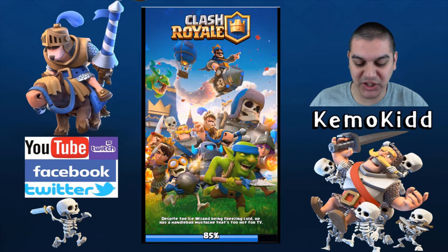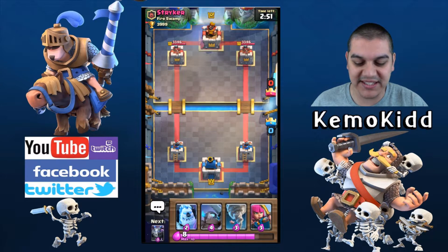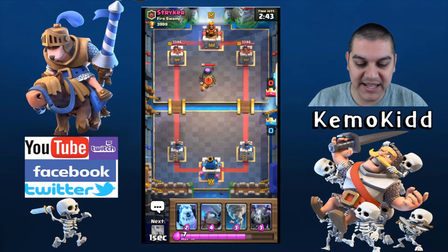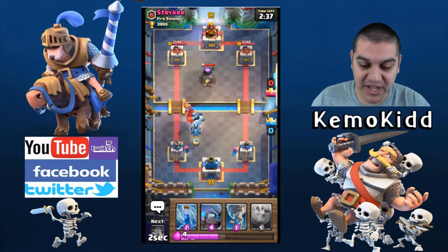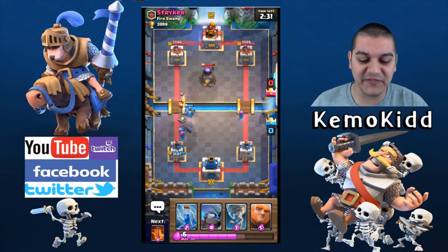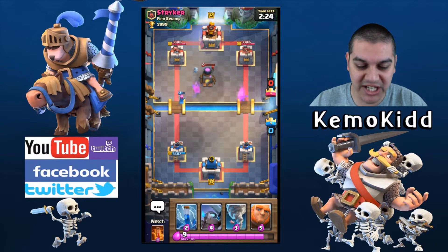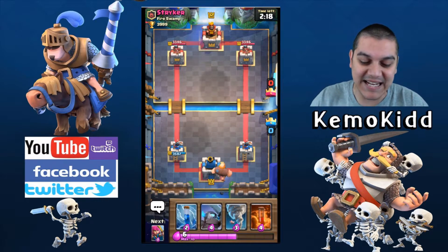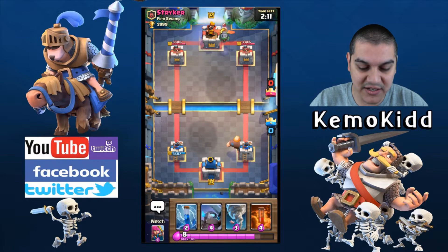First up, we've got Striker from the Fire Swamp at 3,999 trophies. I'll start off splitting some archers back here. He's got the Furnace going, but that won't touch my towers without help from something else. His level 12 fire spirits — my level 13 towers take them out in one shot. Since he's attacking the left tower, I'm going on the right side so he has to defend on the opposite side.